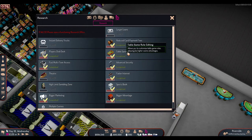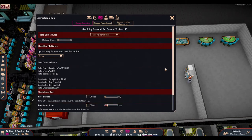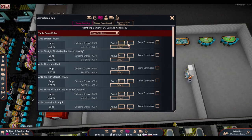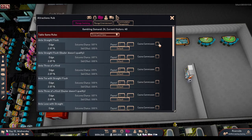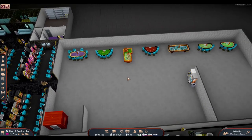After completing the table game rule editing research, when you have table games in the casino, you can go to Manage Gambling and access table game rules — things like minimum players for poker and other settings. I'll admit I'm not a gambling expert and don't fully understand all the options. One thing I do understand is the casino commission: if somebody wins, you can charge them a percentage back to the casino, but that negatively impacts player frustration. I'll leave everything at default for now unless experts explain those settings to me.